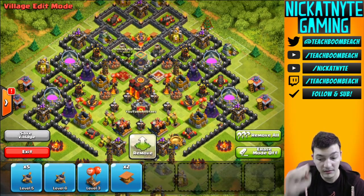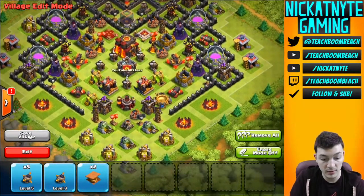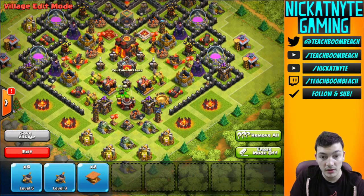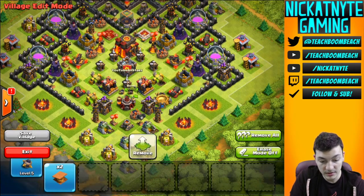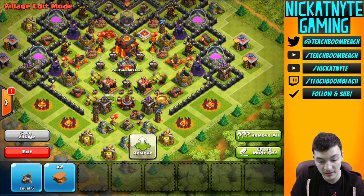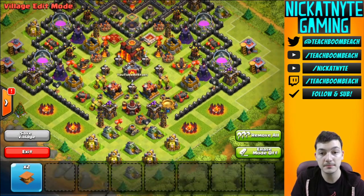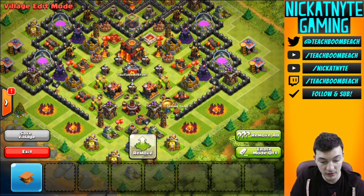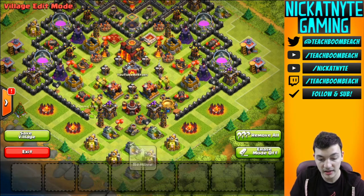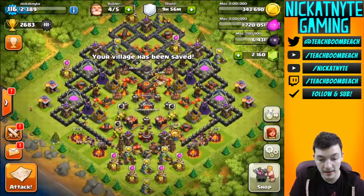I've got one more air bomb and to make it symmetrical I'll put it down there. When it comes to small bombs, I like to group them where I know troops will be running. When there are multiple you have a better chance of actually taking guys out, so I put them all in a line right there. For a couple last spring traps — they'll also be running on the sides here — I decided to put them in front of those right there. And there we have it, all finished up.